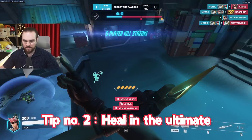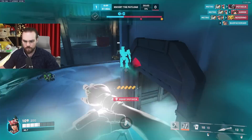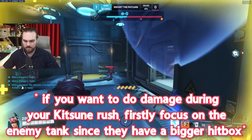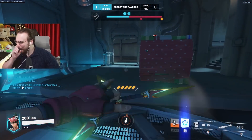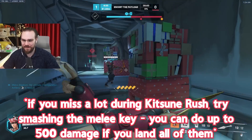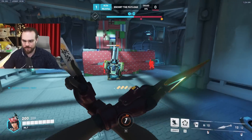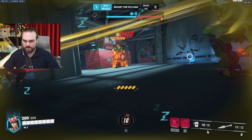Tip number 2: Heal in the ultimate. If you are struggling to land knives, you'll probably struggle even more in the Kitsune Rush when the fire rate is increased. Focus primarily on healing in the ultimate, and if you need to do damage, start by targeting the enemy tank as they usually have the biggest hitbox. Here's a quick trick: if you miss a lot during her ultimate, you can smash the melee key really fast and do more than 500 damage in a short period of time — that should be more than enough to assassinate two squishy targets. Don't let the melee visual indicator deter you; you can sneak in extra melees without the animation even appearing.